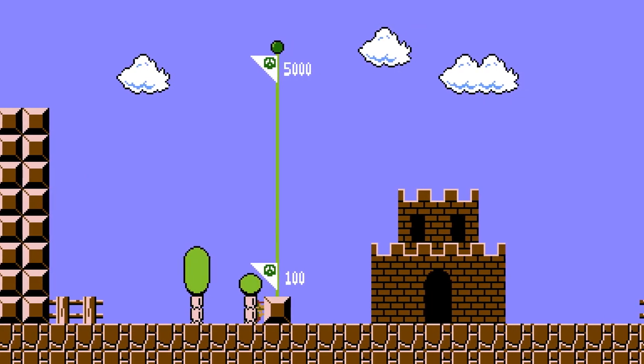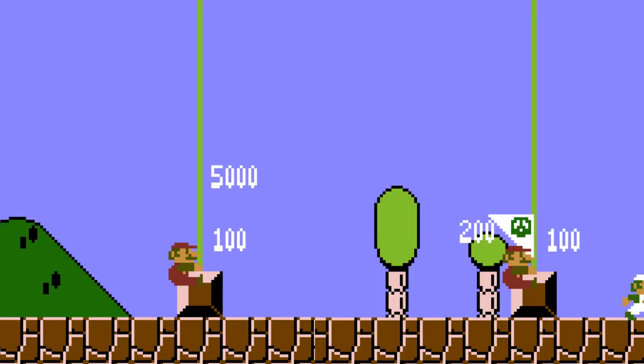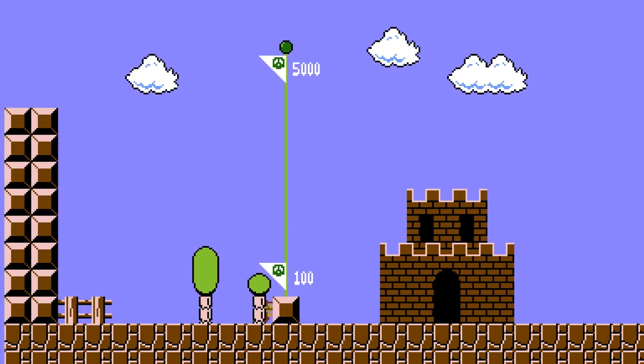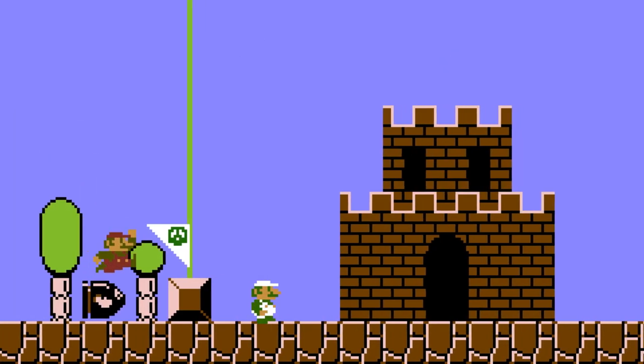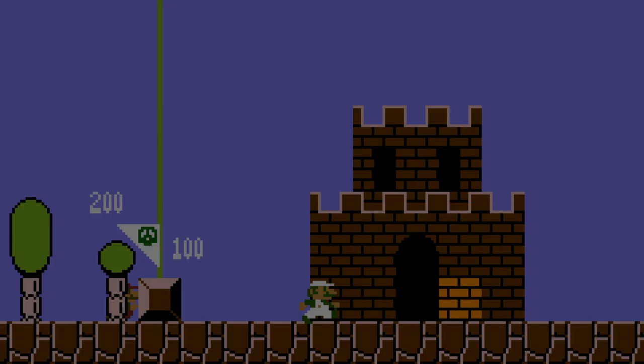This time, Mario will grab the pole in a different way — notice how he's quite a bit lower. Not only does the flag not come down, but he doesn't even have to walk to the castle. See, the game doesn't ask 'has Mario entered the castle?' to end the level. It asks, 'has Mario hit a block?' This part of the castle right here is a full-blown block.